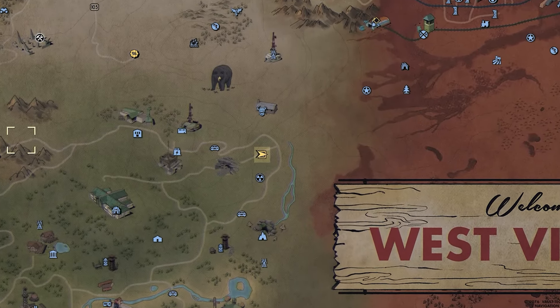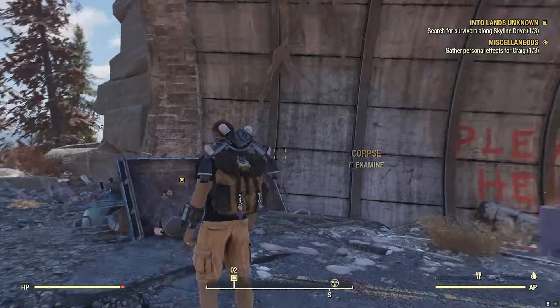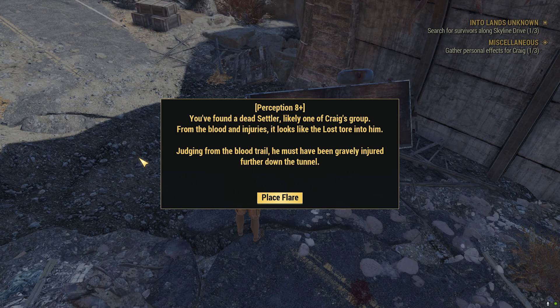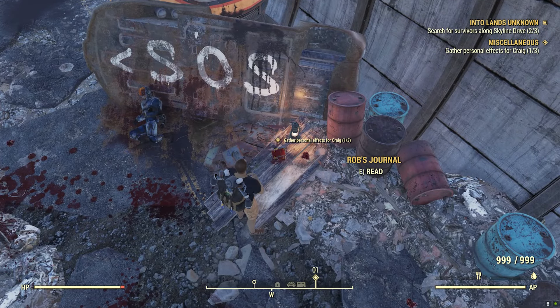Next, we're going to work our way east to this location, where we'll find our next survivor — or non-survivor — propped up against this board. When we examine the body, we discover a dead settler, likely one of Craig's group. From the blood and injuries, it looks like The Lost tore into him. Judging from the blood trail, he must have been gravely injured further down the tunnel. You'll want to go ahead and place the flare. Further on into the tunnel, next to the SOS sign, you're going to see Rob's journal — collect that for Craig.